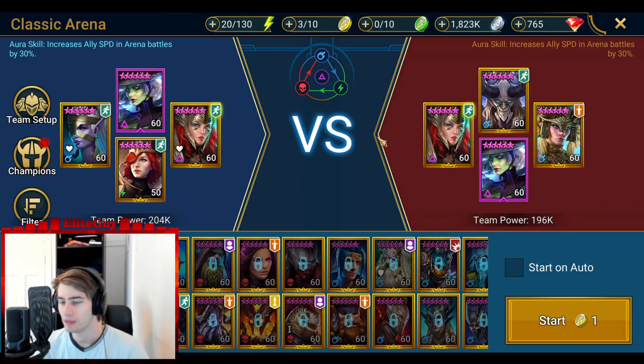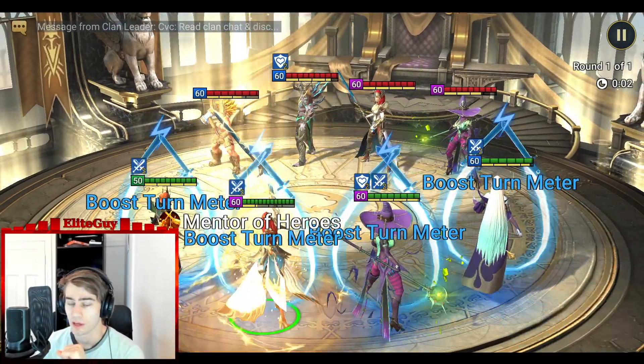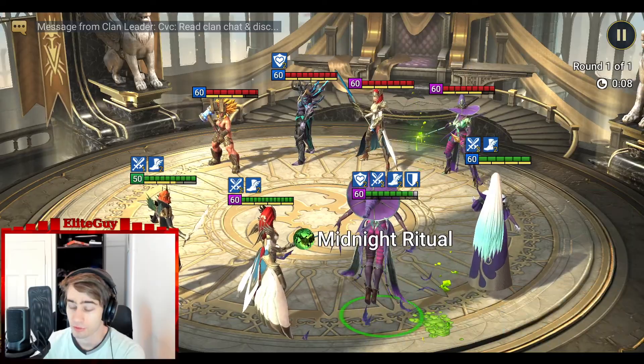That's the good thing with Lissandra — that you can easily build your buffer pretty strong and your nuker very, very strong as well, because you need a lot less speed. I will show you one other place where she is insanely good, and that is basically dungeon content as well. She is very good. She can get the turn meter down pretty easily.